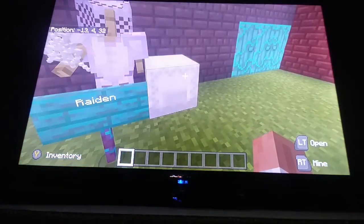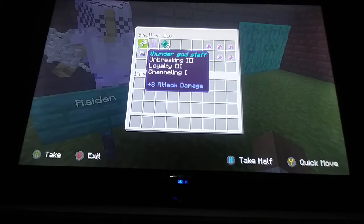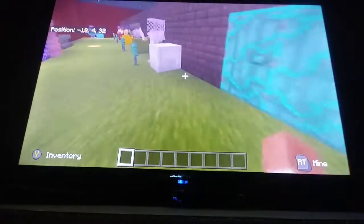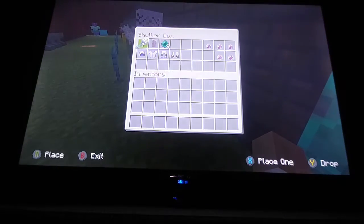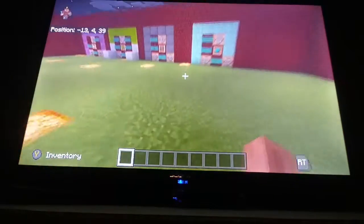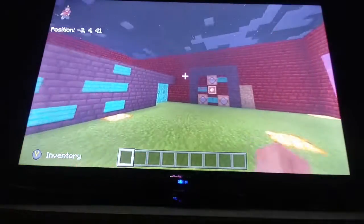Then we have Raiden — he has teleportation, a shield called Block, and the Thunder God Staff with Loyalty 3, Channeling 1, and Riptide 3. For fatalities he has instant damage potions. I'm gonna take his Thunder God Staff real quick to show you what it does. We also have a good selection of maps.